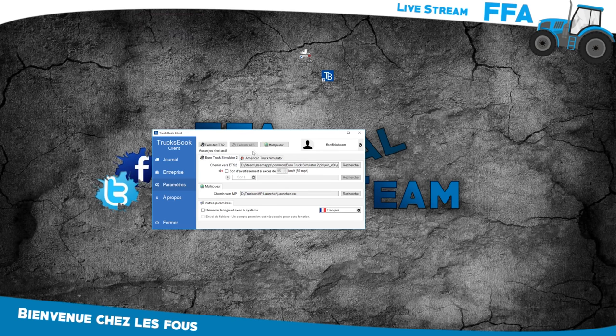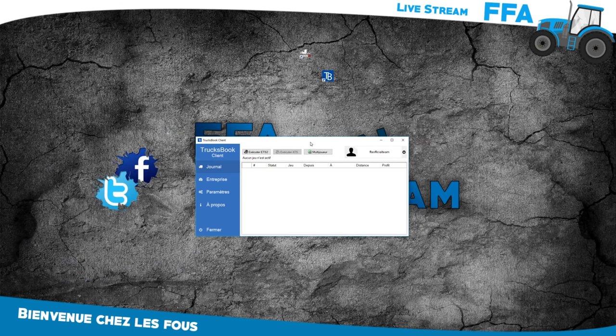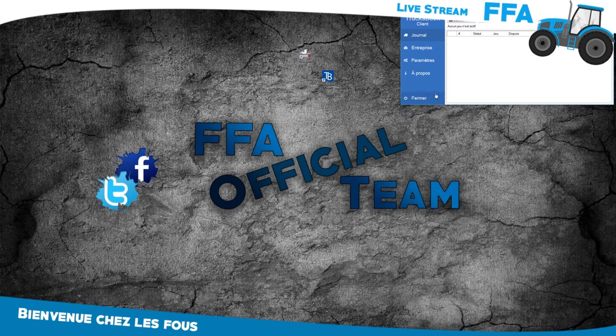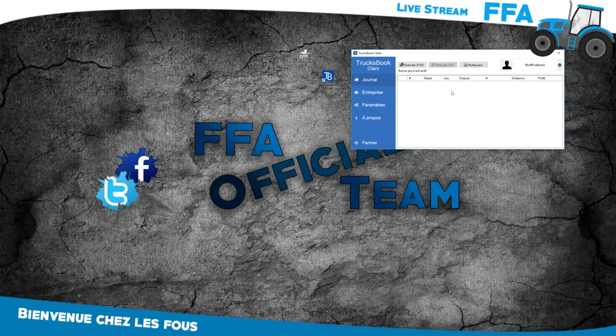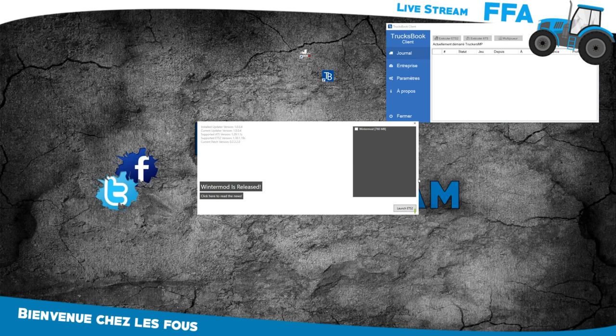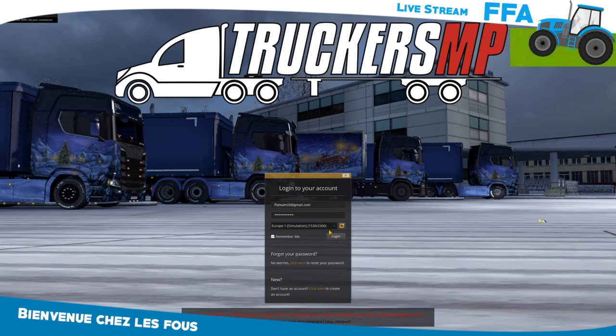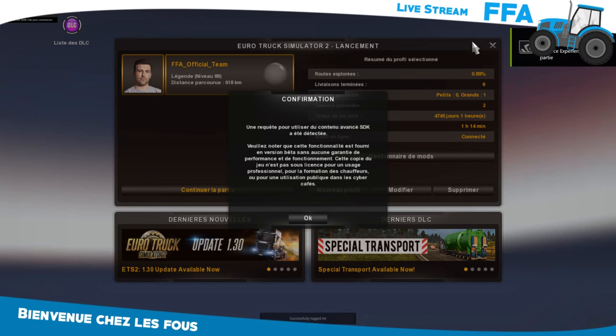Une fois tout ça fait, si vous avez un deuxième écran vous le switchez sur l'autre écran. Sinon on va aller en jeu. Donc là vous voyez, on va faire multijoueur. Le TruckerMP va s'ouvrir. On va faire « Launch ETS2 » en multi bien sûr, et on va aller tester tout ça. On se met sur le premier profil, on fait OK, continuer la partie.